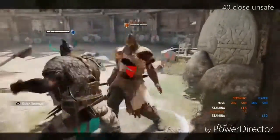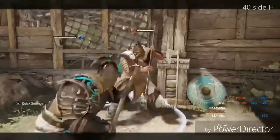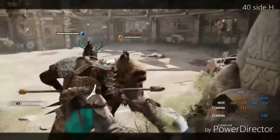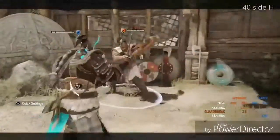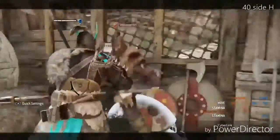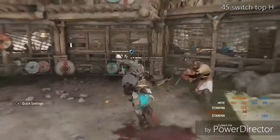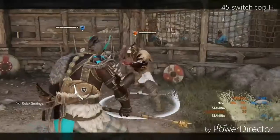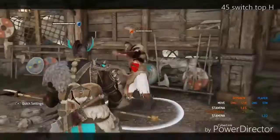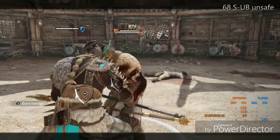Here is an example of close wall. There are three different kinds of wall throws for Raider: close, medium, and far wall. If you throw them to a wall that is too close to you, they can guard it. If you throw them to a medium-far wall, you can get a free side heavy — that's 40 damage. Then for a far away wall, which is 45 damage, you want to switch to your top heavy. You'll see me throw them against the wall, switch to the top heavy, and let it fly for 45 top heavy damage.